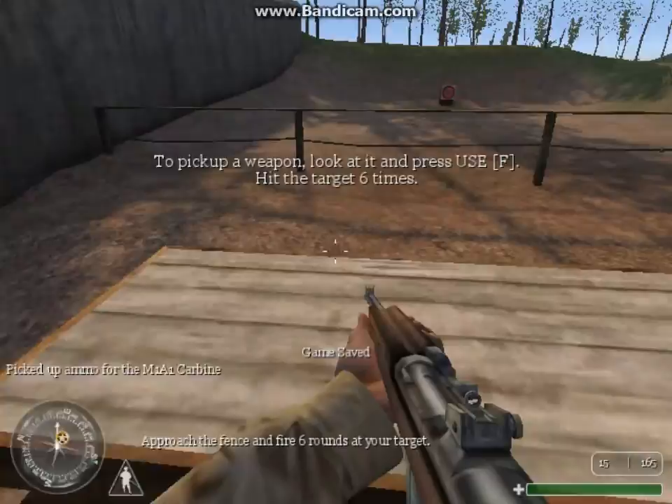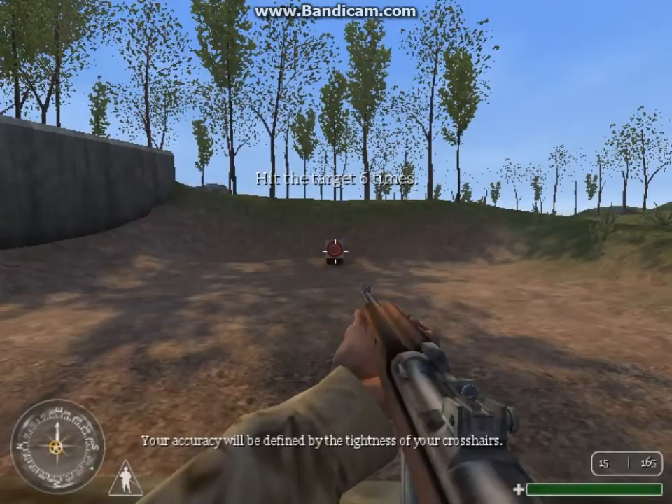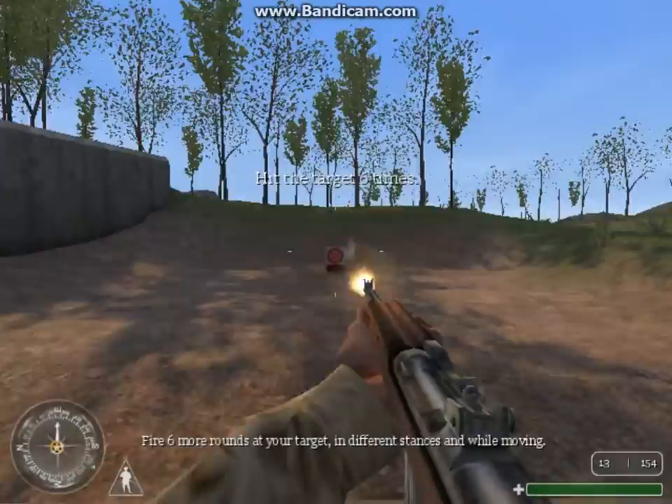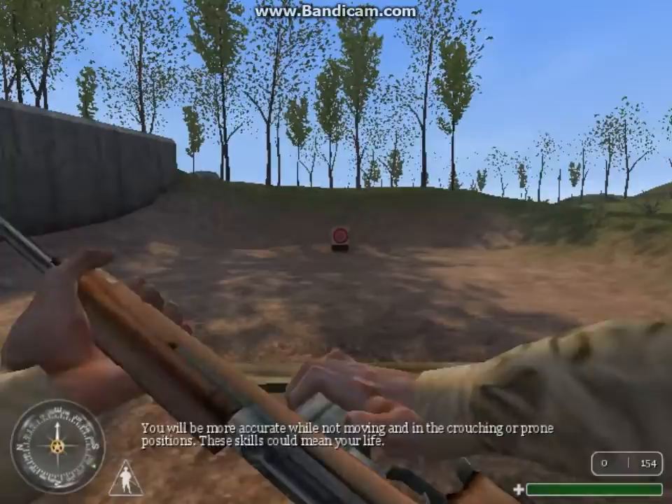Approach the fence and fire six rounds at your target. Your accuracy will be defined by the tightness of your crosshairs. Fire six more rounds at your target in different stances. While moving you will be less accurate; on the contrary, in the crouching or prone positions you will be more accurate. These skills could mean your life.